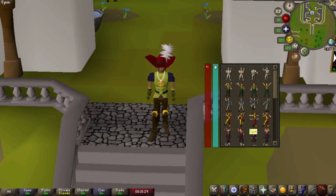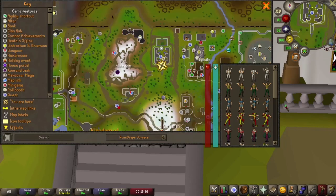To do this moneymaker, you need level 31 prayer, and that's to get into the top floor of the Edgeville Monastery.